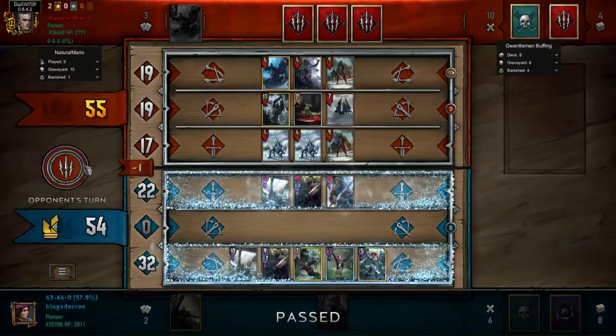At this point it should be pretty obvious what I'm doing — trying to bleed them out as much as possible while getting off synergy. In a different game I kept getting moved around and it completely wrecked me. That's why I went off on that little rant, but in this case I made sure that didn't happen.